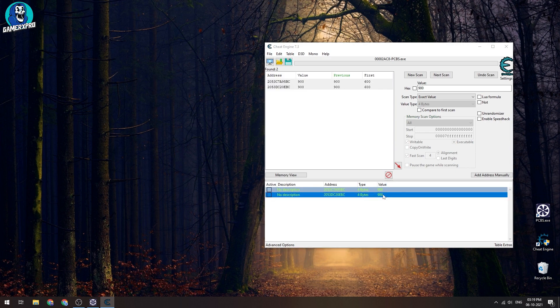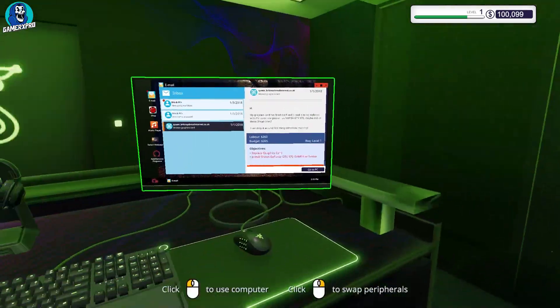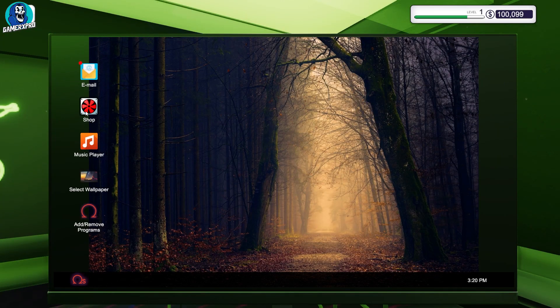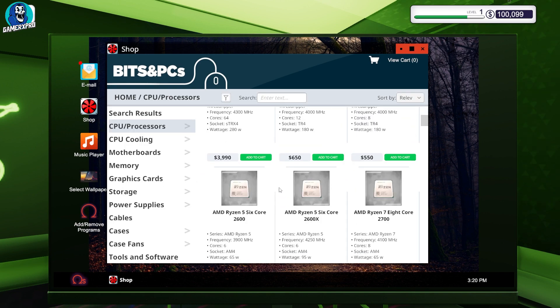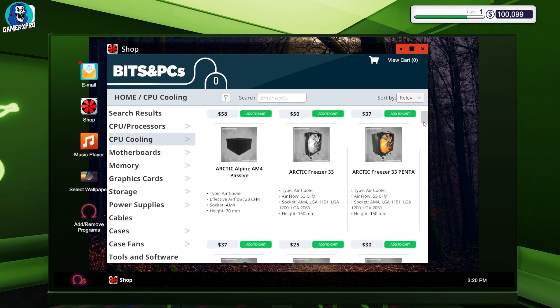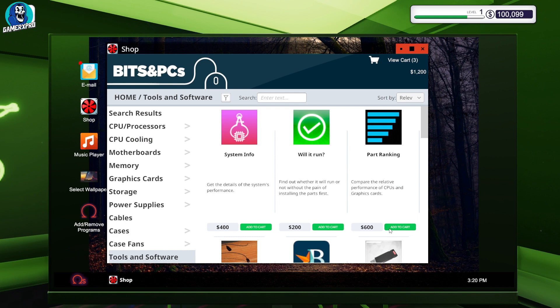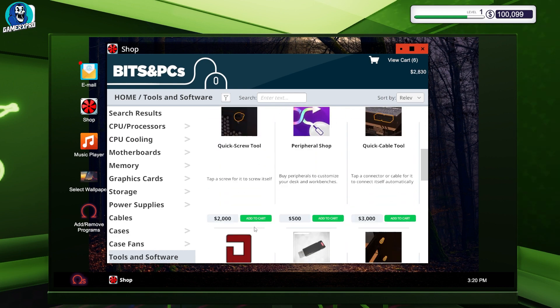Double click the two results, select them, go to Change Record and change the value to 1,200,000. Double click and select the entries to apply the changes.